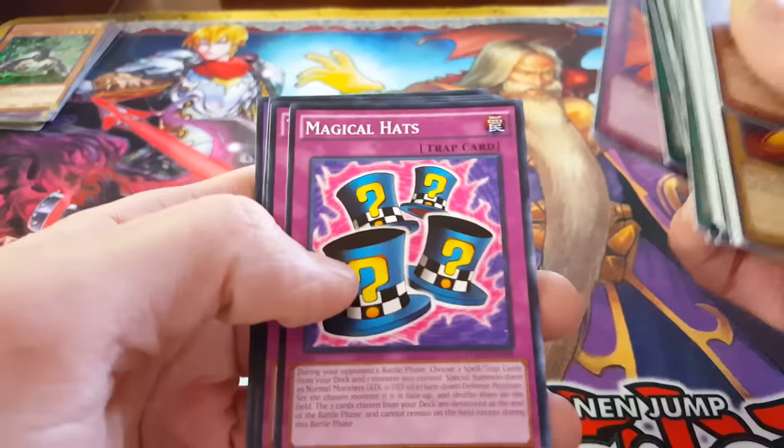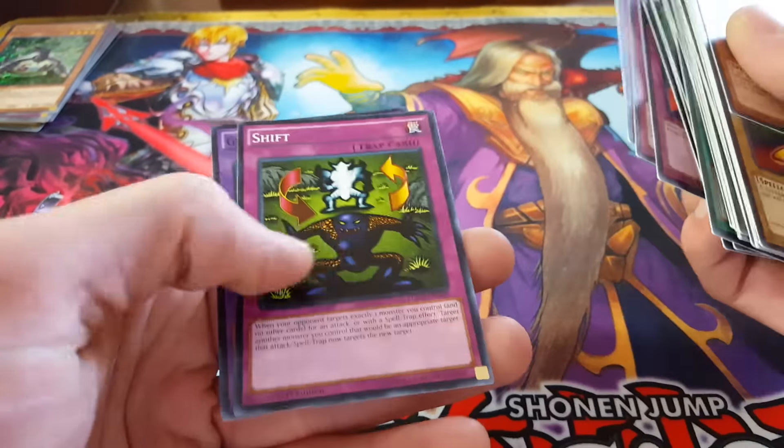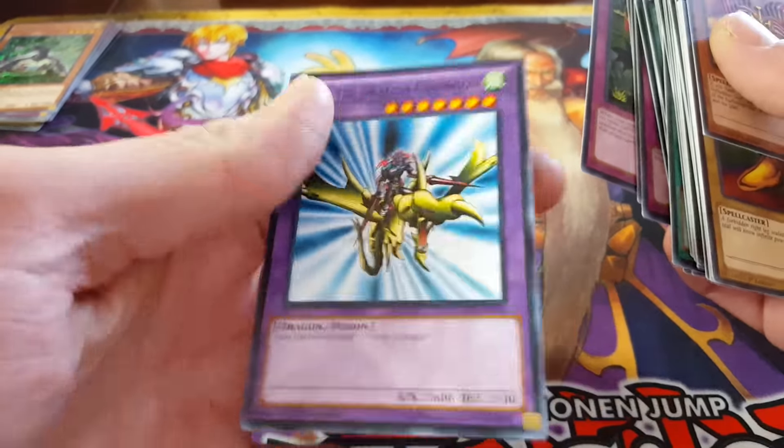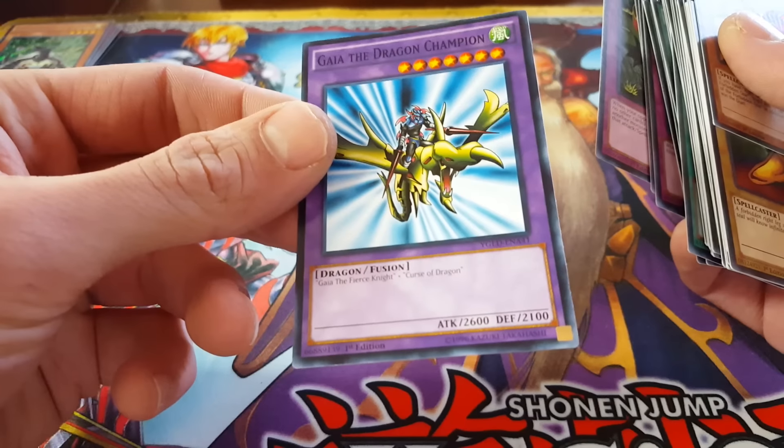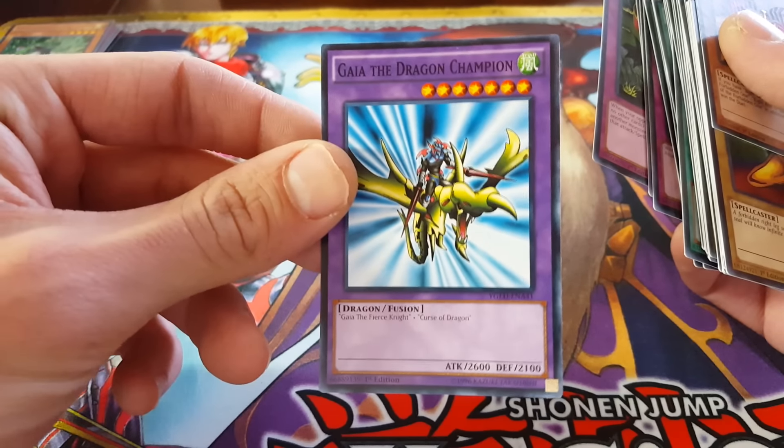Mirror Force, Magical Hats the classic, The Eye of Truth, Shift. And Gaia the Dragon Champion fusion — normally an ultra rare, and now made into a common. And I love it.